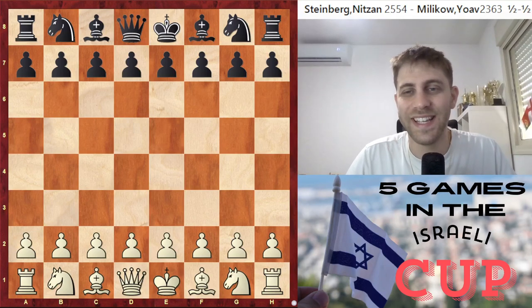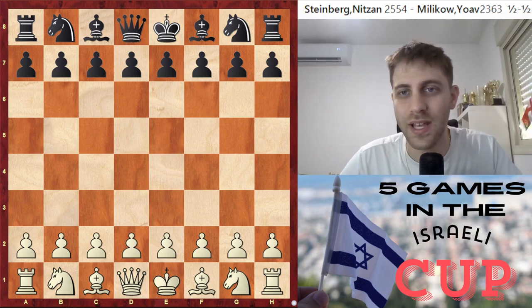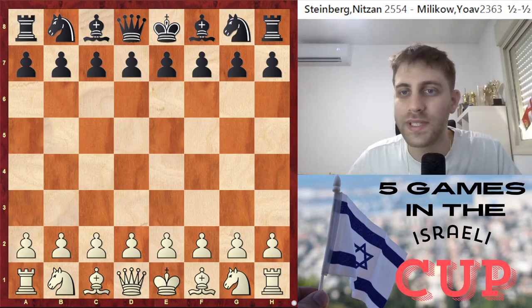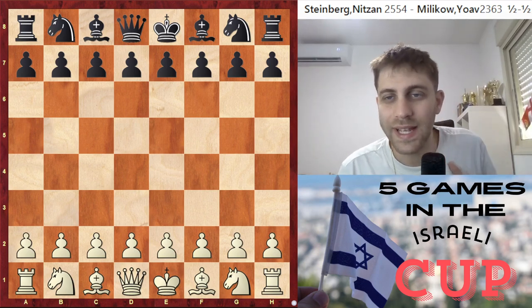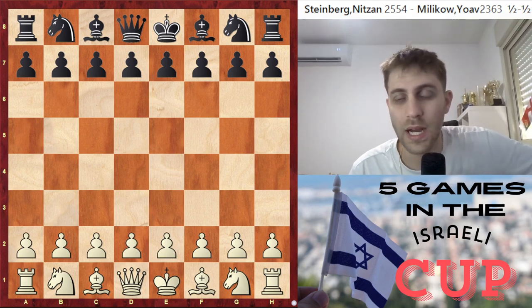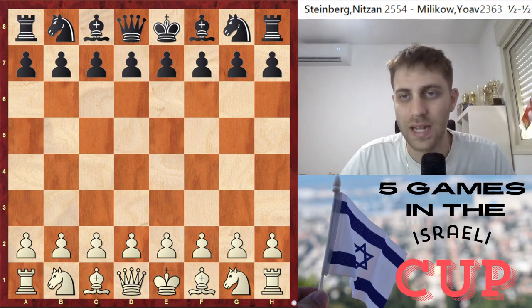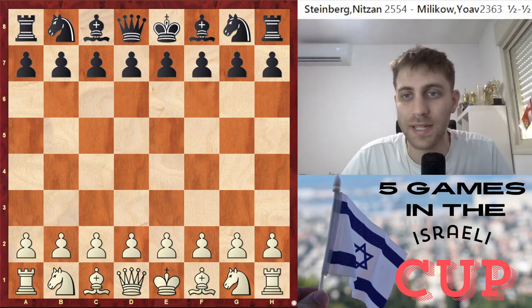Round three in the Israeli Cup. Hello everyone and welcome back, how are you today? My name is Nitzan Steinberg, grandmaster, and today we will see a very interesting game - me with the white pieces against international master, very talented, very strong Yoav Milika from Kfar Saba club. You know this club - it develops a lot of talented guys and they are playing just amazing.